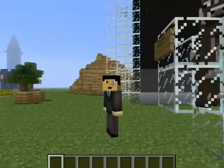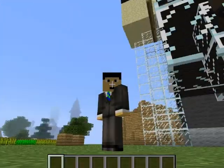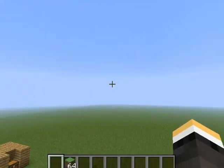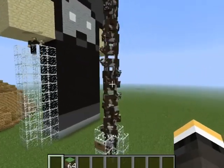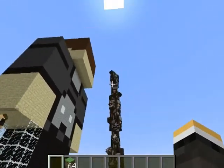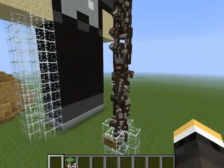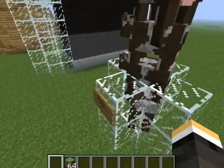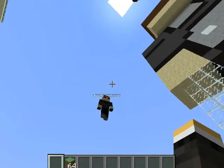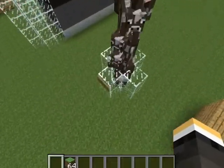Hello guys, today we're going to do the 1.5 summary. So to start with on this 1.5 update, I have John here with me and he's basically just building this place for me because I'm lazy. To start with, these are stacked entities. As far as we know, every entity stacks using MCEdit. These are stacked cows, one on top of each other.